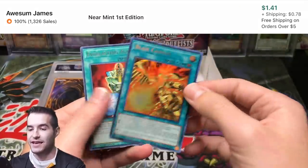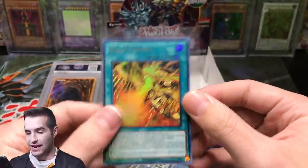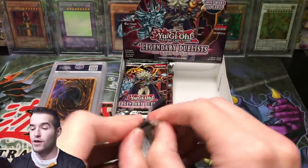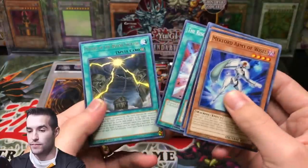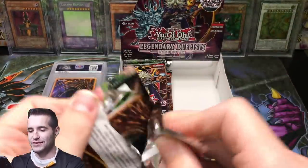Blaze Cannon, Ultra Rare with the Winged Dragon of Ra — blasting out fire, that's pretty cool. We are halfway through this box. We pulled the Genzo, Blaze Cannon's pretty cool, but we haven't pulled Winged Dragon of Ra itself. So can we do it? Mountain of the Bound Creator.